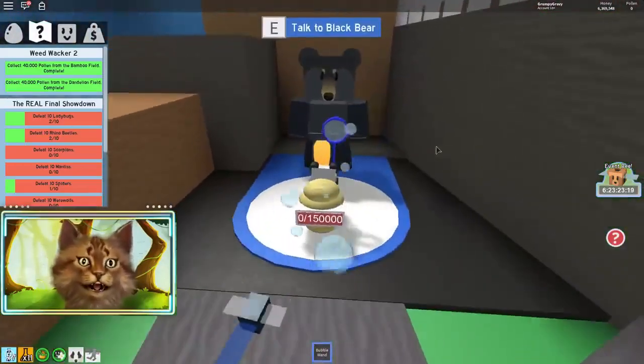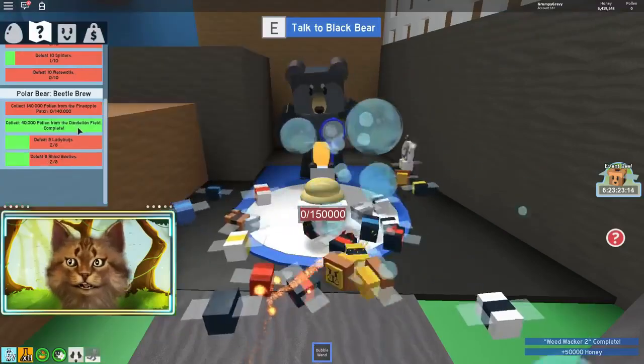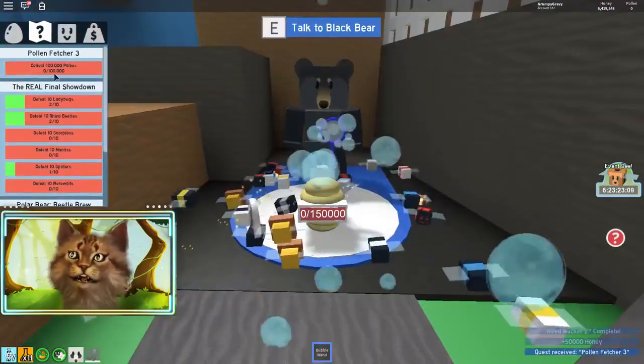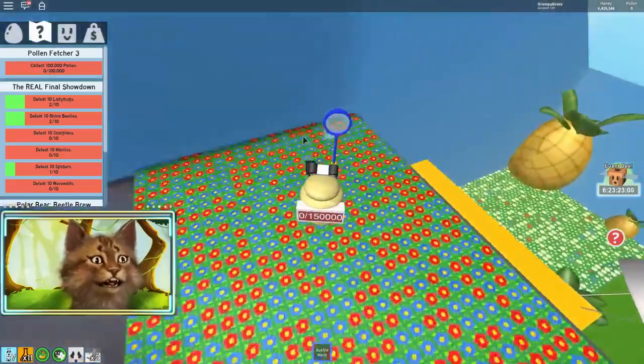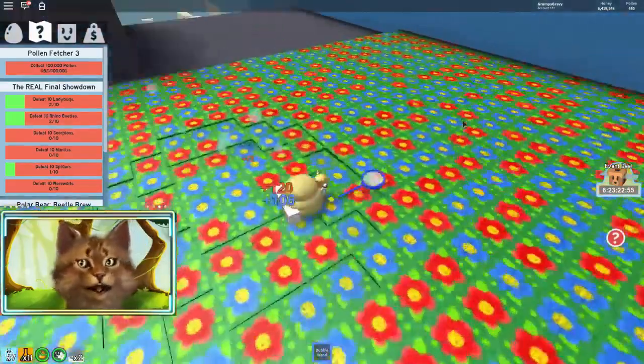So I think this is the third quest. We just got a roll jelly. Wait - we were supposed to get a roll jelly, I think. Let me get the next quest. So 100,000 pollen. The fastest way I know to get 100,000 pollen - I think this is the fourth quest? The fastest way to get pollen is this spot right here.